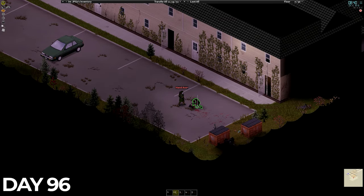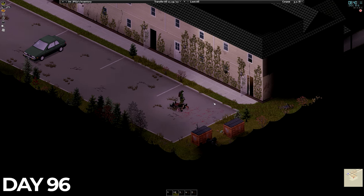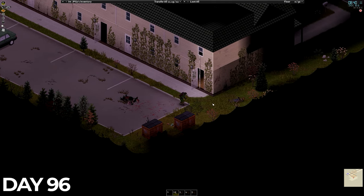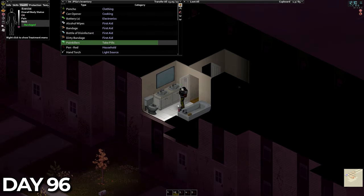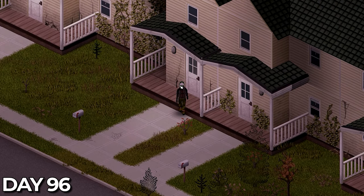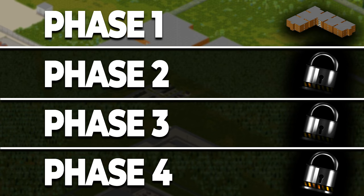On day 96, we were back out early to kill a few Zs lurking around outside. Every day there seems to be a few more just show up. I cleared around the rear of the properties across the road, found more food, medical supplies, and even more ammo. Now let's talk about what we want to do in March Ridge and why we're here. There are four phases between now and the end of the series. Phase 1 is to loot the military apartments — the wiki tells me this building is good for weapons and ammo, and this will be the key to finishing phases 2 through to 4.